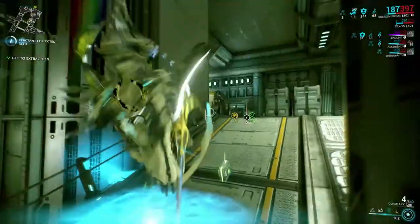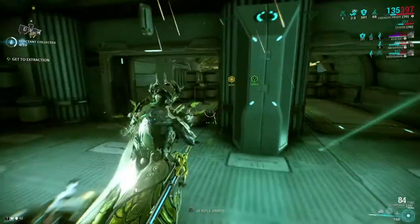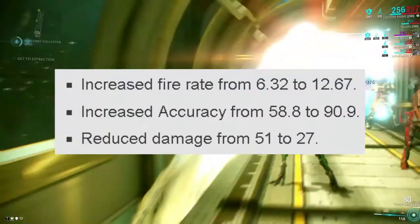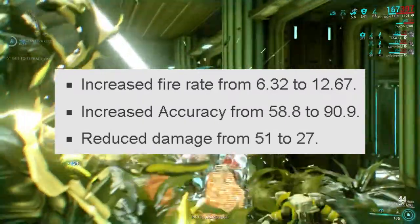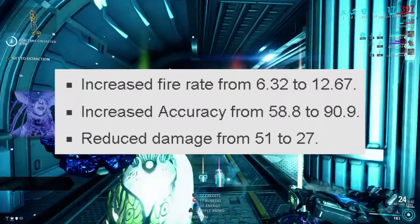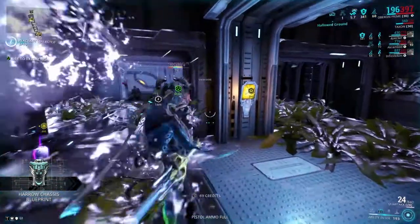In conclusion, post balance patch, both the Quartac and Stubba have been buffed rather than nerfed in any way. With the Quartac, even though it lost half its overall damage, a 50% increase in fire rate makes up for it in DPS, and its accuracy was significantly buffed from its original value of 58.8 to 90.9. In the end, the Quartac fires fast and stays accurate, and it shows.